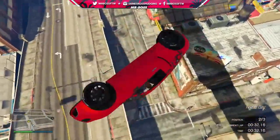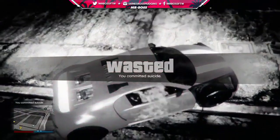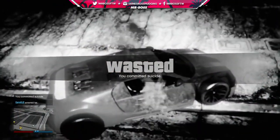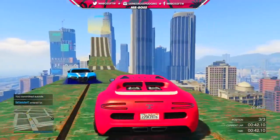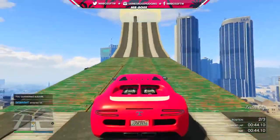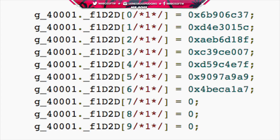Up next, FunMW2 has found some information that might tell us the schedule that Rockstar might have planned for releasing some new game modes, and particularly new adversary modes. He's found hashes for sumo, in and out, and also inch by inch adversary modes. Here are the map hashes for the sumo adversary modes — you can see those are the six that we have in game right now.